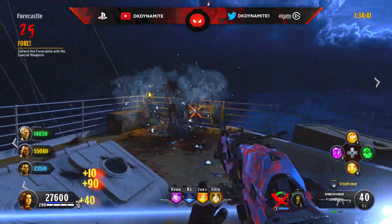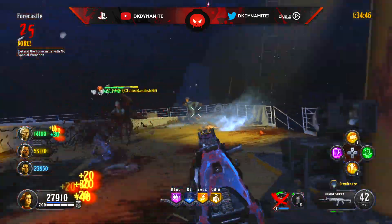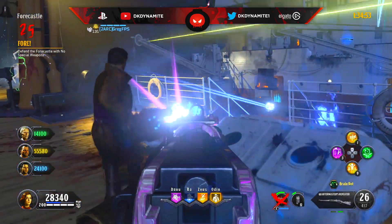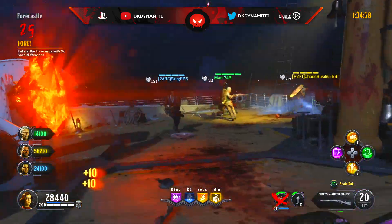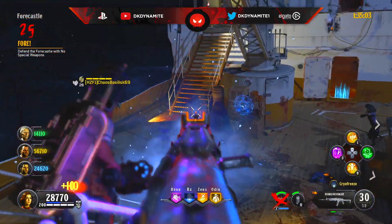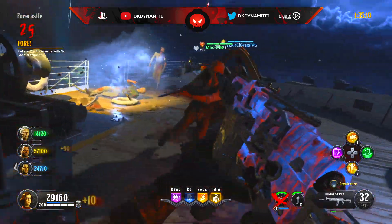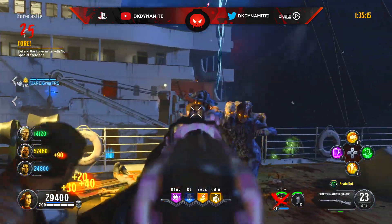Now for round 25: defend the forecastle, also known as the spawn, with no special weapons. Go all out with everything you have — elixirs, pack-a-punched weapons, your equipment — just don't use your specialist. Run a very coordinated circle, either counterclockwise or clockwise, to make sure all the zombies are behind you and not clustering up on one spot. Keep communication open, use everything at your disposal, and power-ups obviously do spawn — instant kills and nukes will help you get through the round.